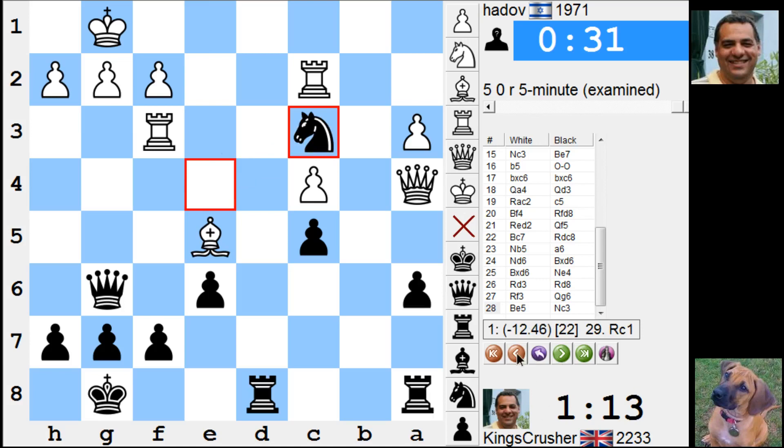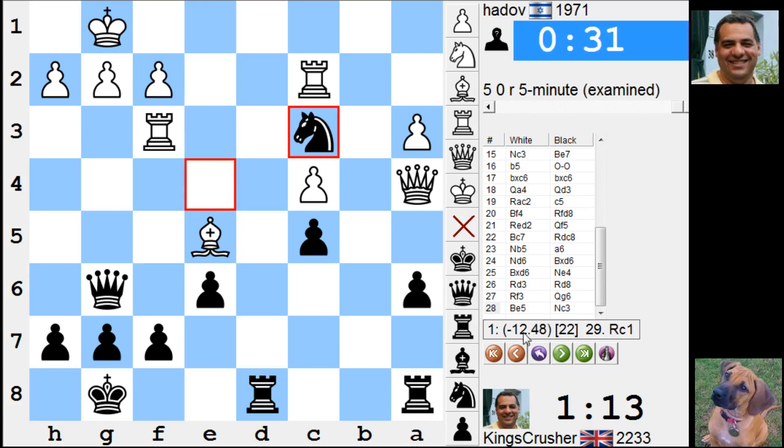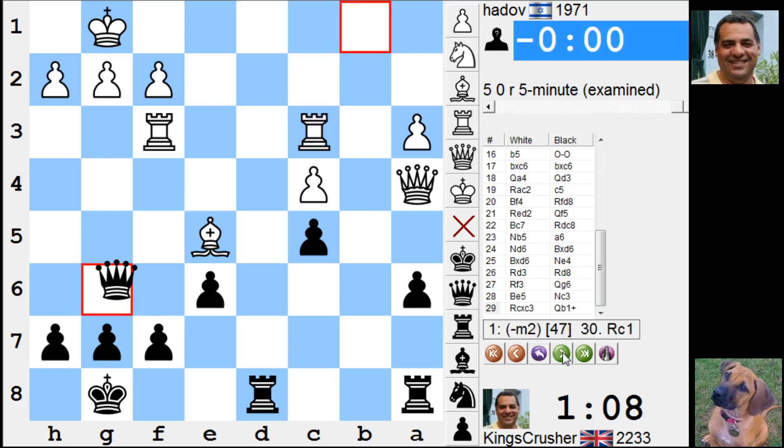Unbelievable, it's actually a mate in one here. I don't need Ng3 — apparently this is still good for black, hitting the queen. There's a mate in one, it's just slightly better. Check. Okay, comments or questions on YouTube — thanks very much.